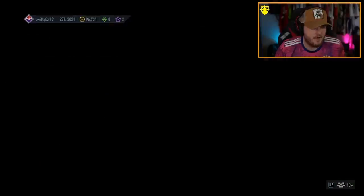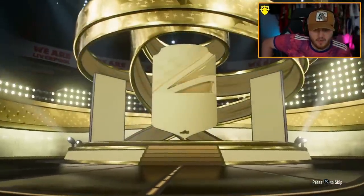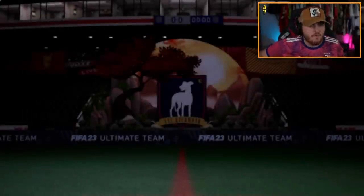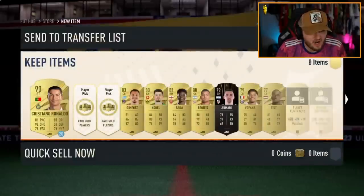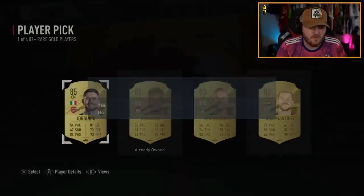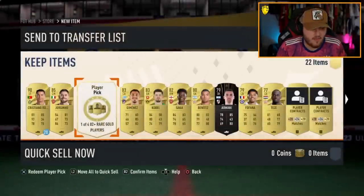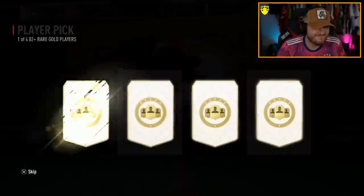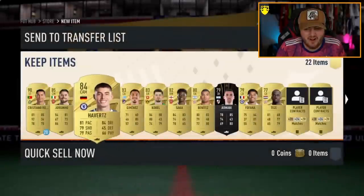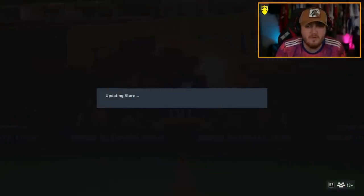It is the Prime Gaming Pack first. It is a board in the prelim at least. Sommer? No, Kobel 83. Come on EA, give us a Trophy Titans icon in one of these player picks please. They're one of four 82-pluses. Jorginho in the first one — unfortunate. And then the second one — how is Kai Havertz in the vote for Team of the Season this year? How? I don't get it.